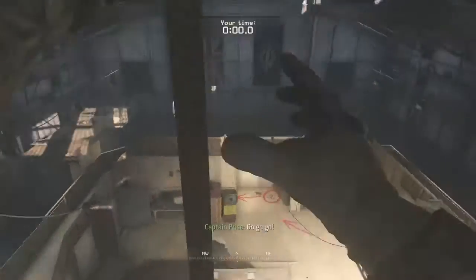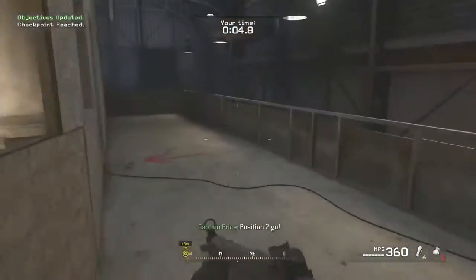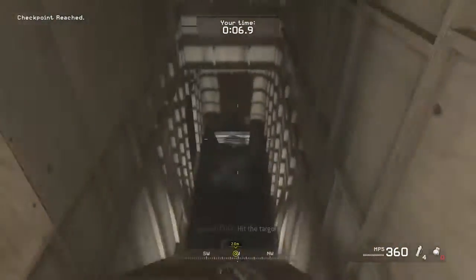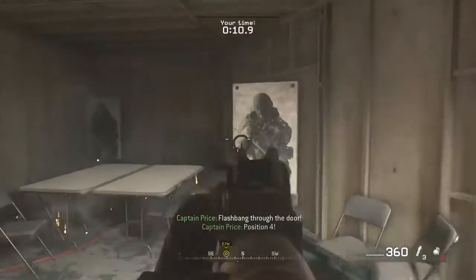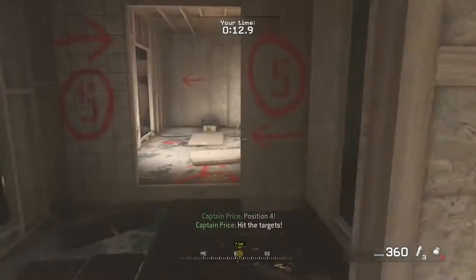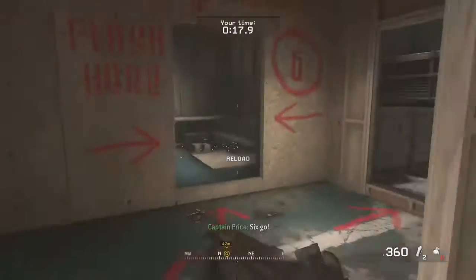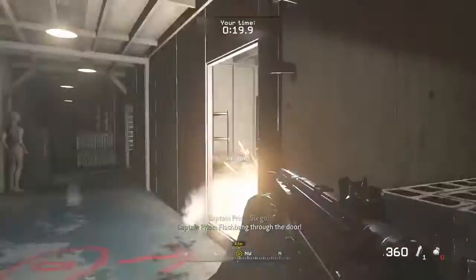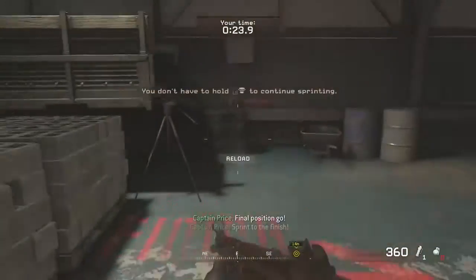Go! Hit the targets. Position two, go. Hit the targets. Flashbang through the door. Position four, hit the targets. Position five, go. Hit the targets. Six, go. Flashbang through the door. Hit the targets. Final position, go. Sprint to the finish.